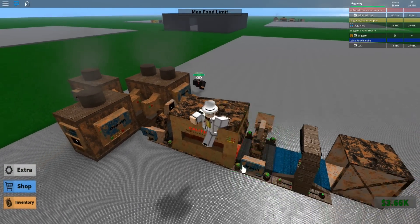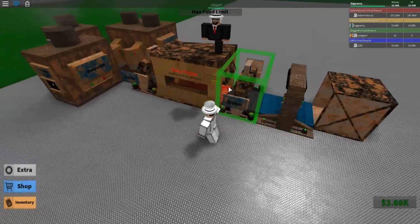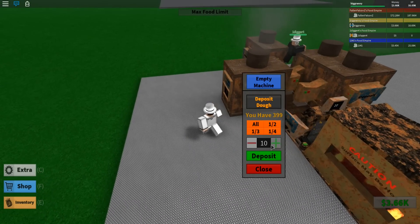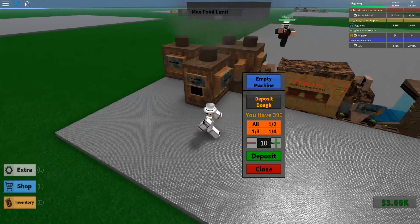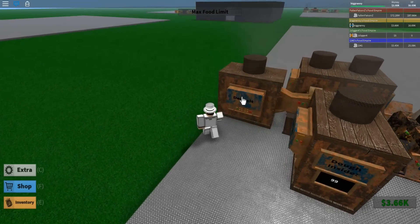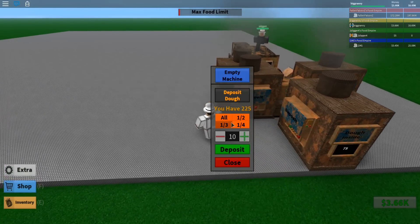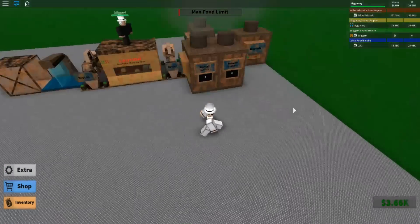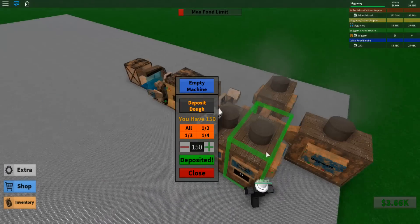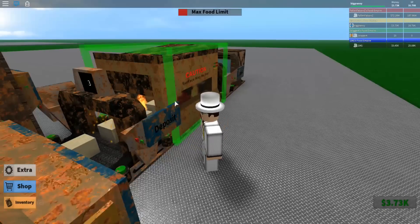There are quite a bit of updates to this, it looks like, so I'm going to insert some spices and go ahead and start that up. We got some upgraders right here. Let's do one-fourth, one-third, and then all on this one. All — deposit. There we go. Now we'll get some upgraded bread making 64 bucks a pop.